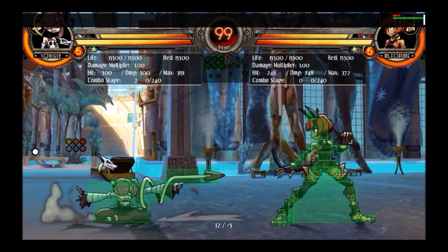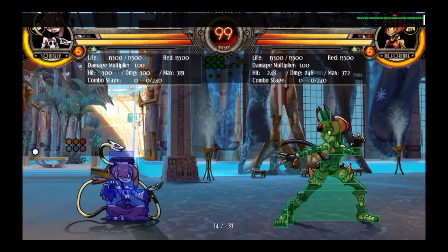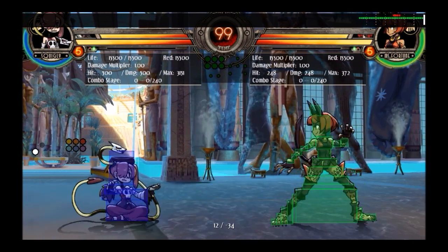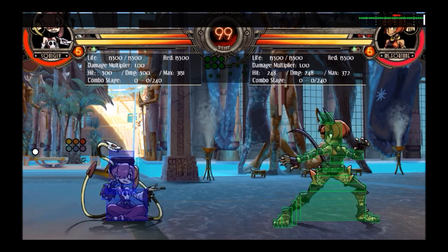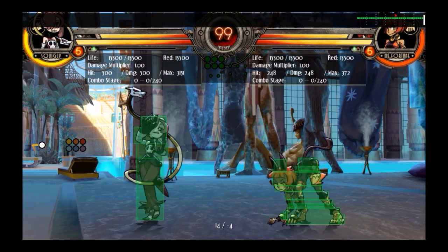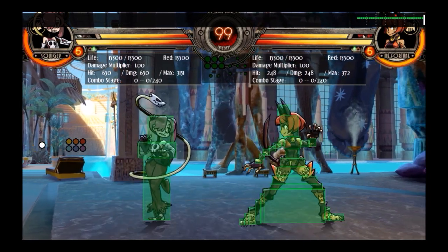Crouch medium punch. This move is not that good compared to crouch medium kick — both are sort of poking moves, but it doesn't reach as far, doesn't hit low, and does less damage compared to crouch medium kick. So crouch medium kick is going to be better in most situations.